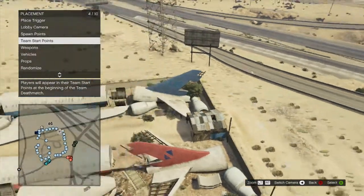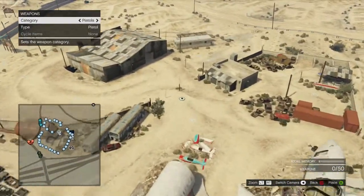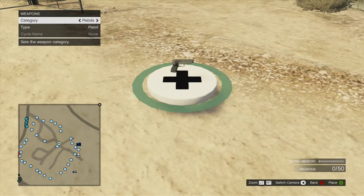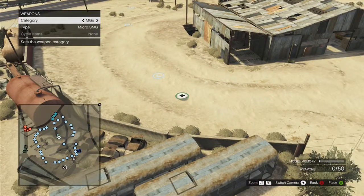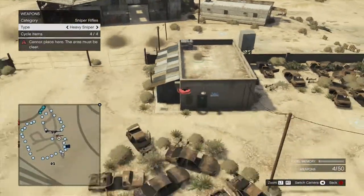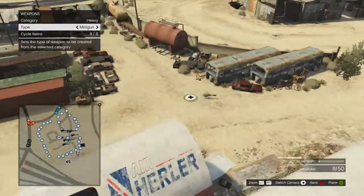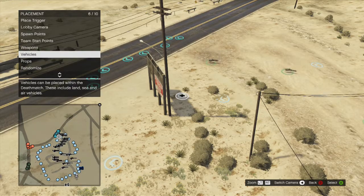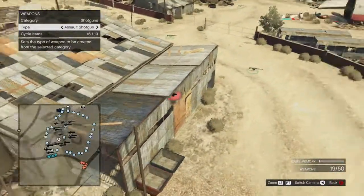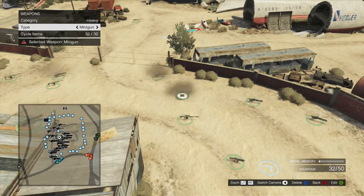Now you're gonna want to do weapons, vehicles, props, or randomized. We're gonna go with weapons — this is the fun part. You can see that little pistol icon and change it to shotguns or basically any weapon in the game: sniper rifles, heavy sniper rifles, or even miniguns all over the place for a giant minigun war. You can only place up to 50 weapons total.